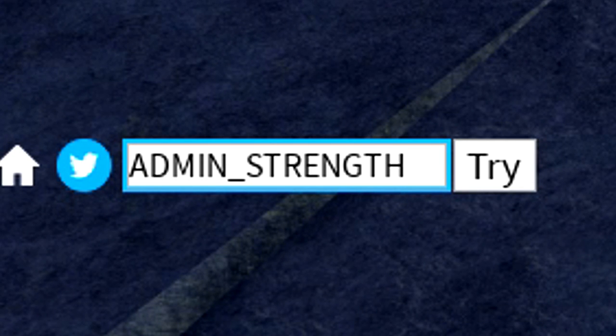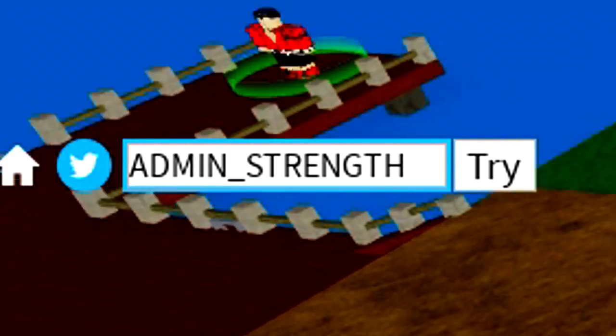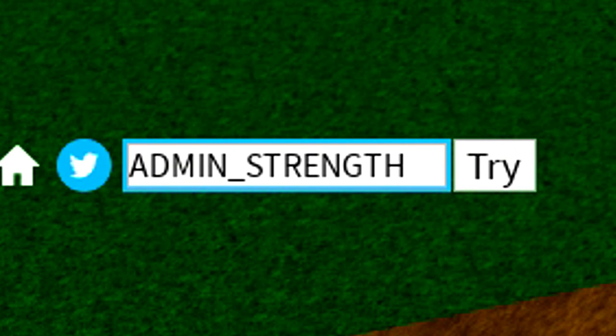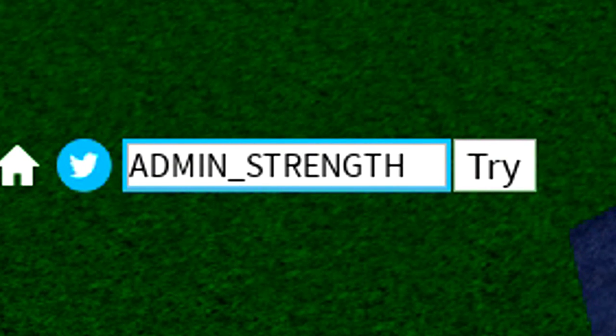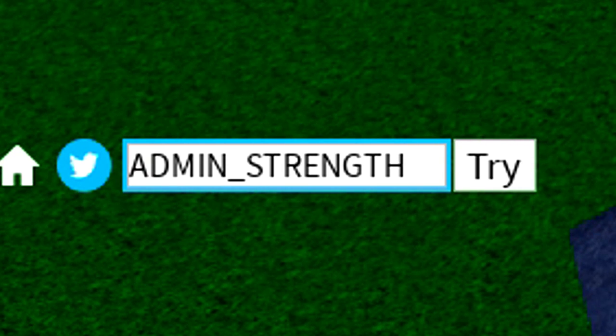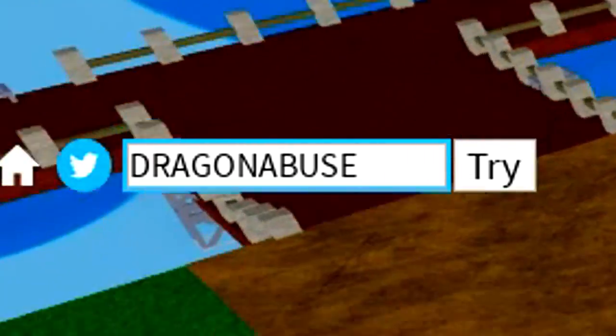Let's get started redeeming every single working code in Blox Fruits. The first code is admin_strength — make sure you redeem that code in. It's going to be A-D-M-I-N underscore S-T-R-E-N-G-T-H, just like that.